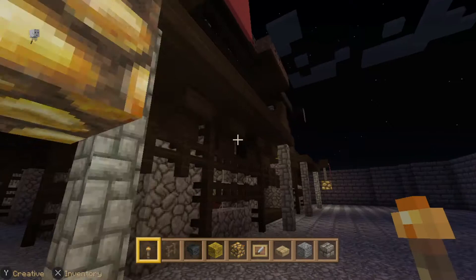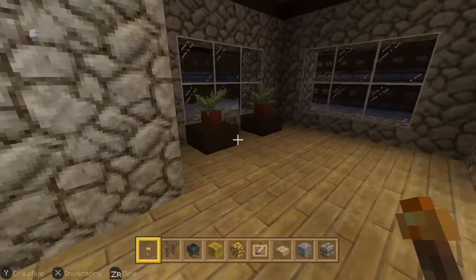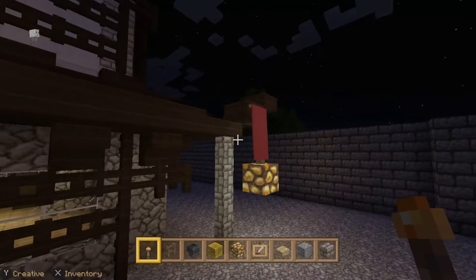Here is some Japanese glowstone. It looks like flame, so that's why I liked it. And I just added a couple details on the inside — some fern plants and a picture. Not much, maybe a couple torches.